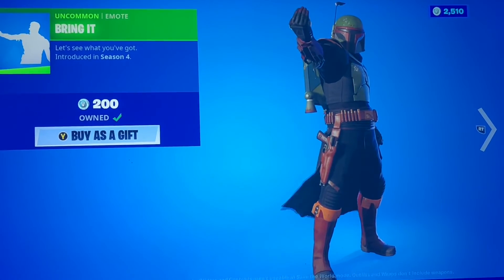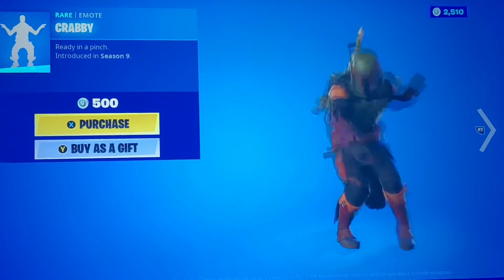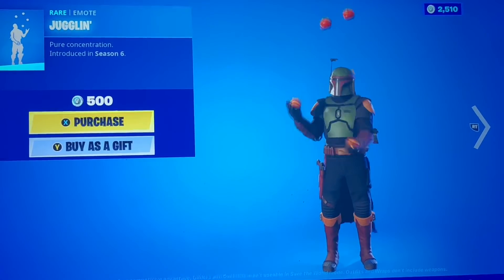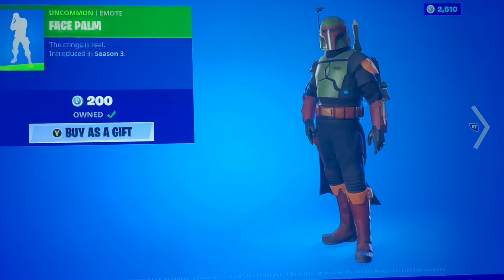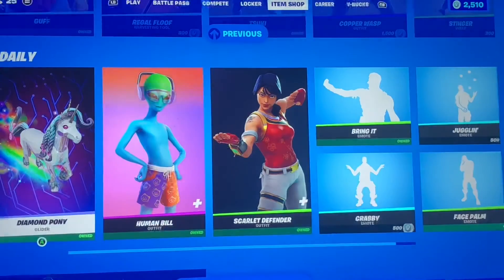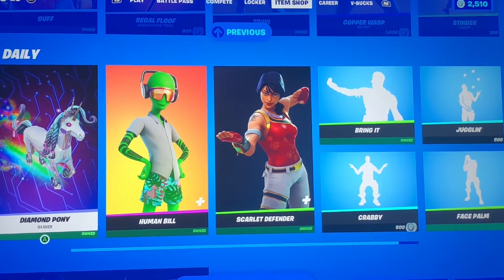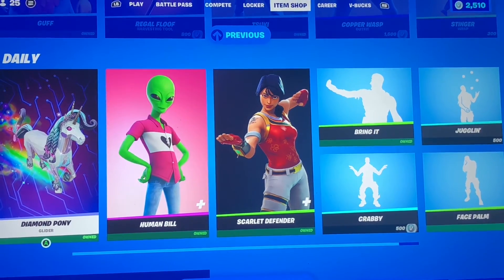We have Bring It for 200, and Krabby — that one would probably go better with the fish-type skins. We got Jugglin with nice little tomato heads and Durr Burgers, and Face Palm for 200 as well. I always tell you guys to rack up on the 200 V-Buck emotes and it really is true — you should, because it's really worth it if you're trying to collect emotes.